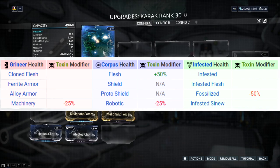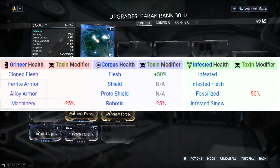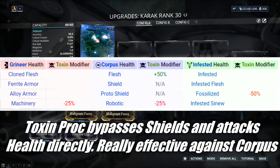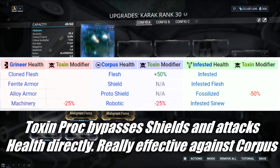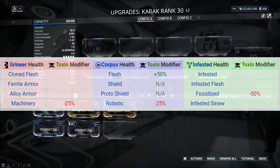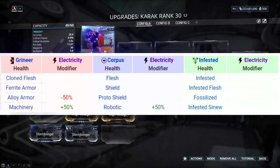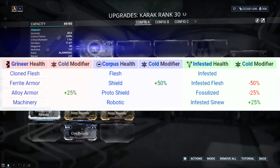Next we've got toxin. Toxin is mostly used against corpus humanoid health. The wonderful thing about toxin is a double whammy — without getting too deep into procs, toxin not only attacks health for bonus damage, but the proc of toxin can actually bypass shields, attacking health directly. That's fantastic. For bonus damage purposes, that is against humanoid corpus health. Up next, electric is mostly for corpus robotics and grineer machinery — any kind of turrets, mowers, or machinery across both factions. That's where electric tends to excel.